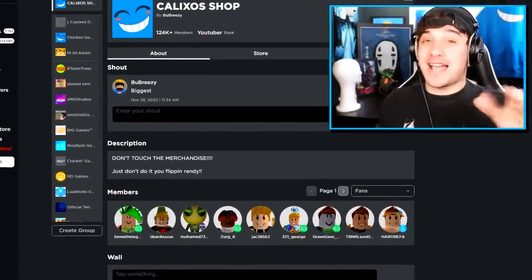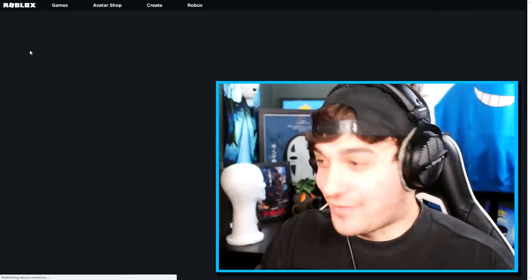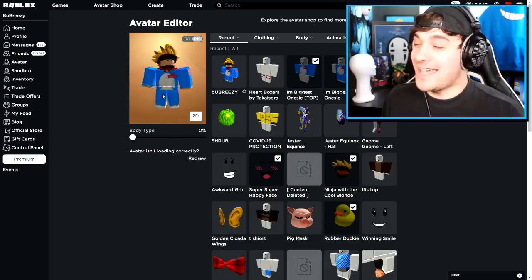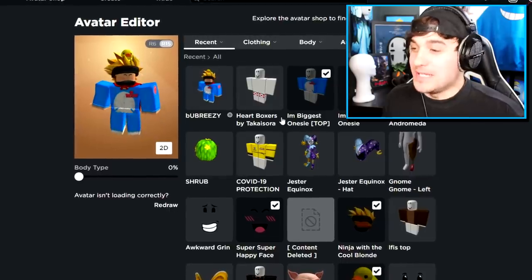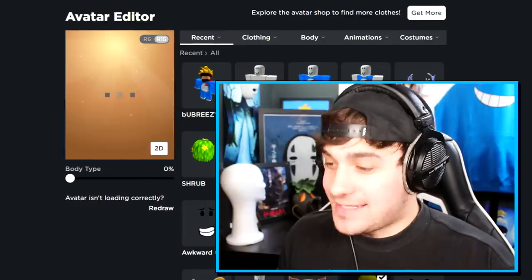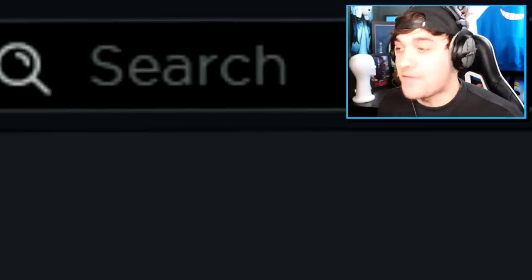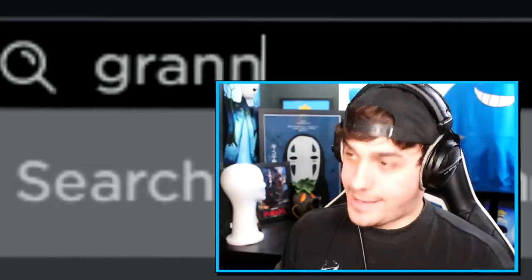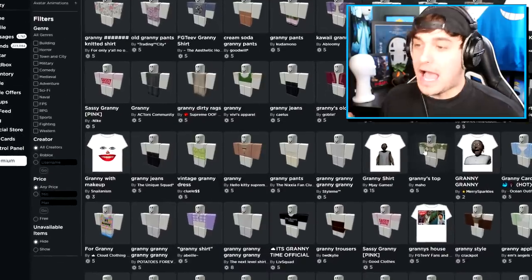For us to pull off this awesome disguise trolling, the first thing we need to do is change the look of our avatar. We need to come up to the top of the screen and search 'granny'. And as you can see, ladies and gentlemen, there is a ton of granny items.